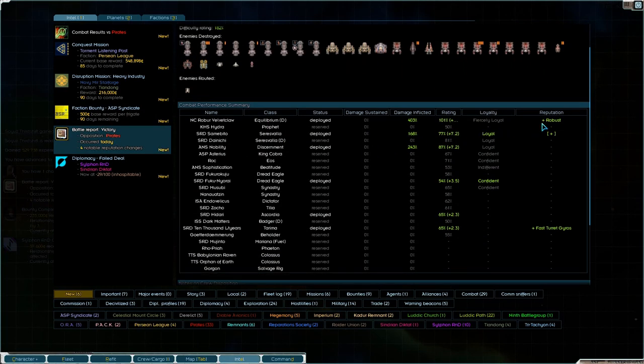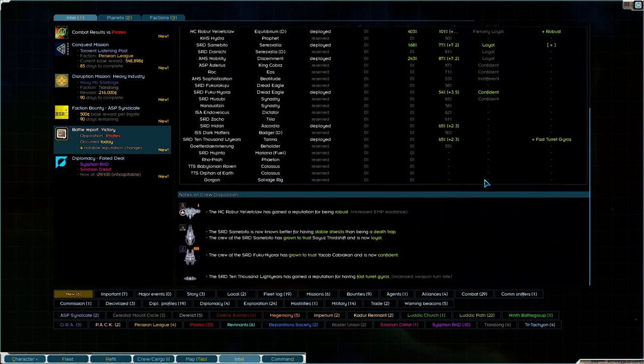The pirates - so we are Robust in the Rubber Velvet Claw. Some Abito got a plus on loyalty and the Terima got fast turret gyros. Fukunyorai's loyalty is now confident - they were openly rebellious or something like that. Robust increased the MP resistance - more known for stable shields and being a death trap, that's good. Grown to trust Soyuz Third Shift and is now loyal. Grown to trust Jacob Caprican and is now confident, and they have fast turret gyros - nice.